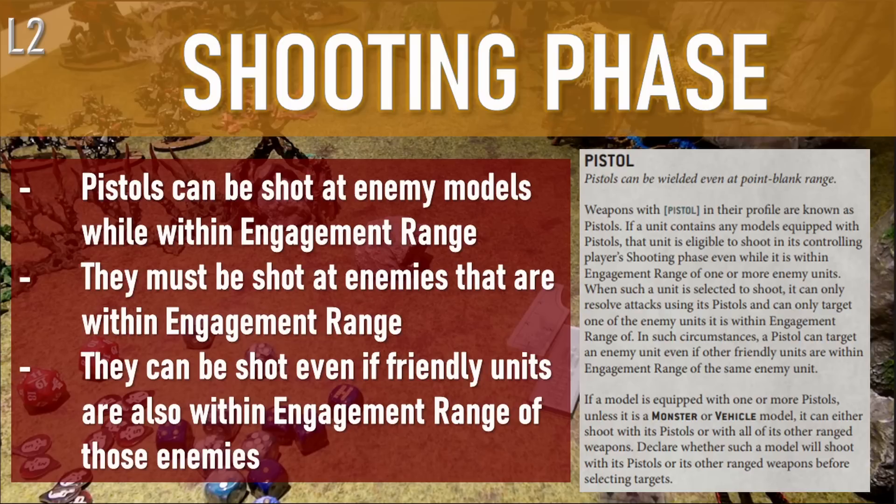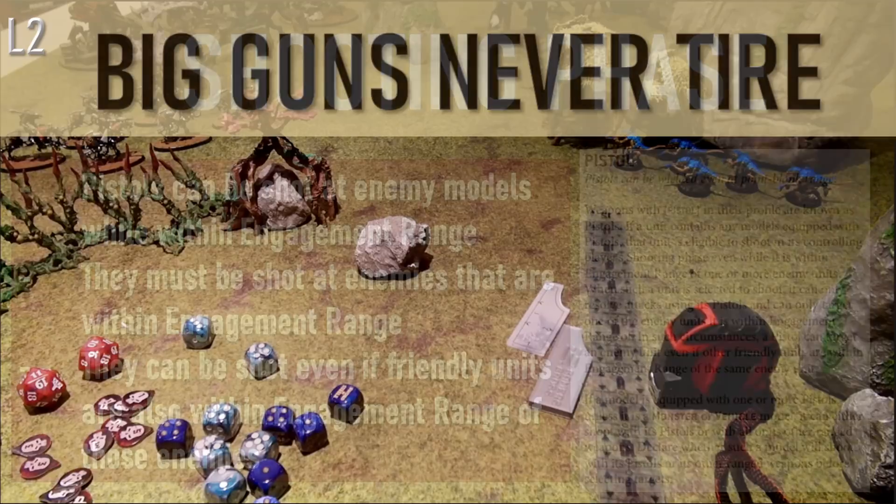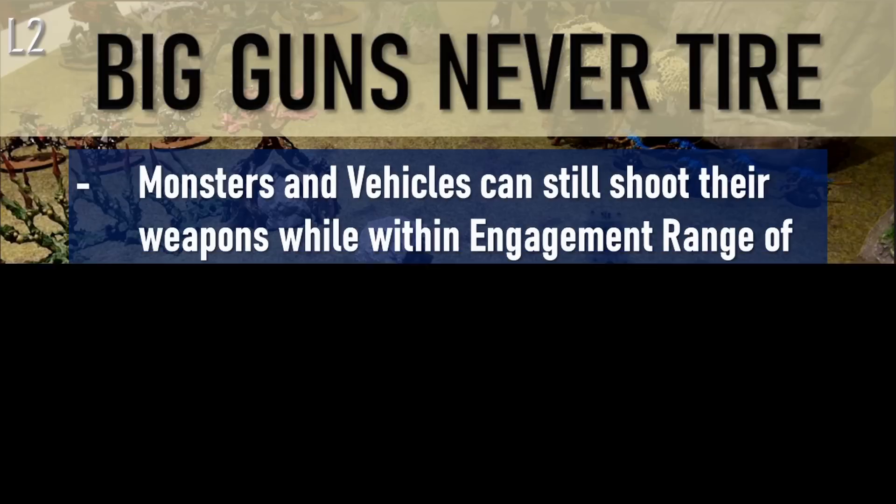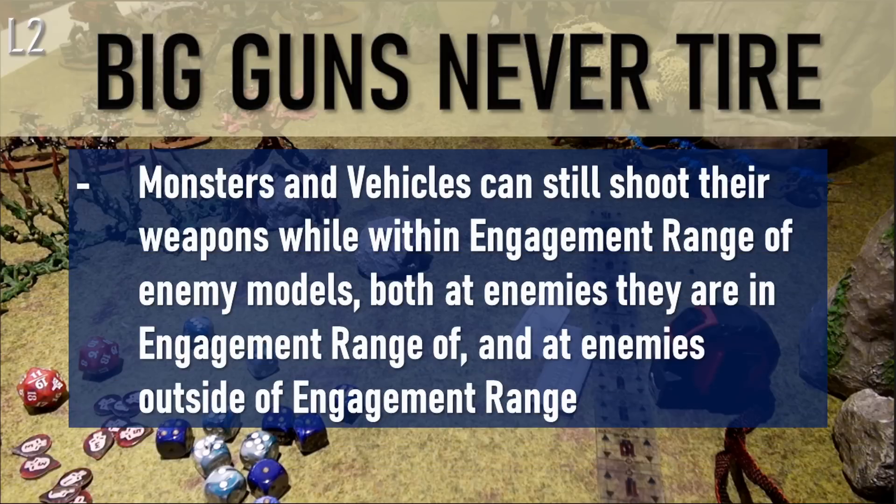So pistols are an exception to this rule as well. Another exception is for monsters and vehicles — they have their own rule called Big Guns Never Tire. With this rule, monsters and vehicles can still shoot while in engagement range of enemy models. And unlike those with pistols, monsters and vehicles can shoot at other units that are beyond engagement range, as well as those within engagement range, even if there are friendly units also in combat.